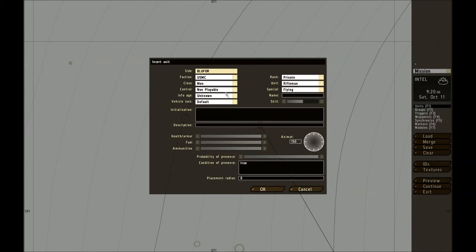We're going to give our guy some friends just to show you that it works. We're going to name them Man2 and Man3. Don't forget to make them spawn in the plane using moveInCargo plane1 in their initialization fields as well.